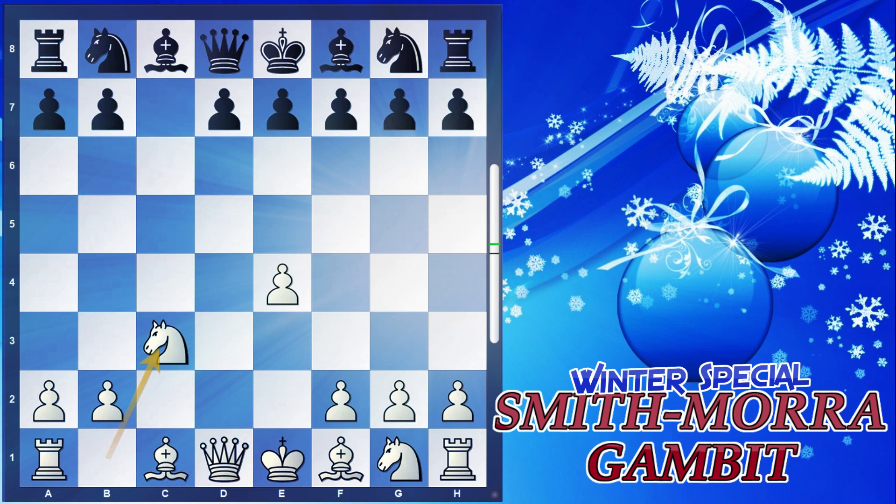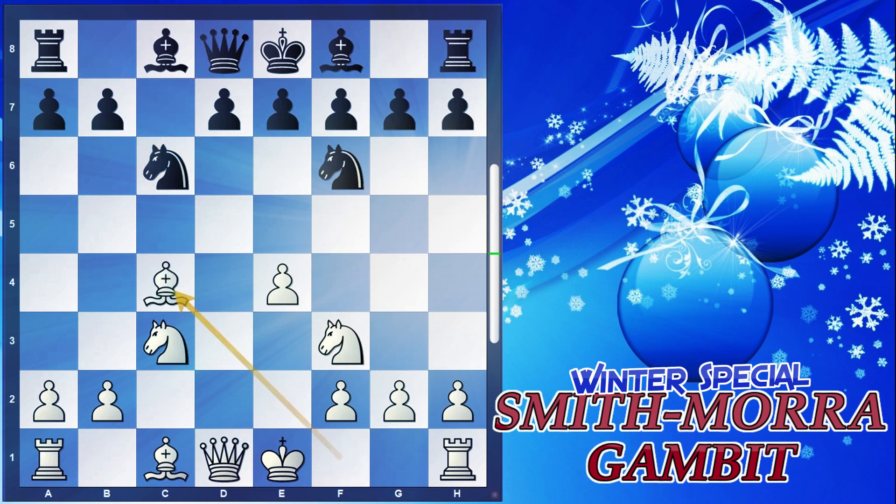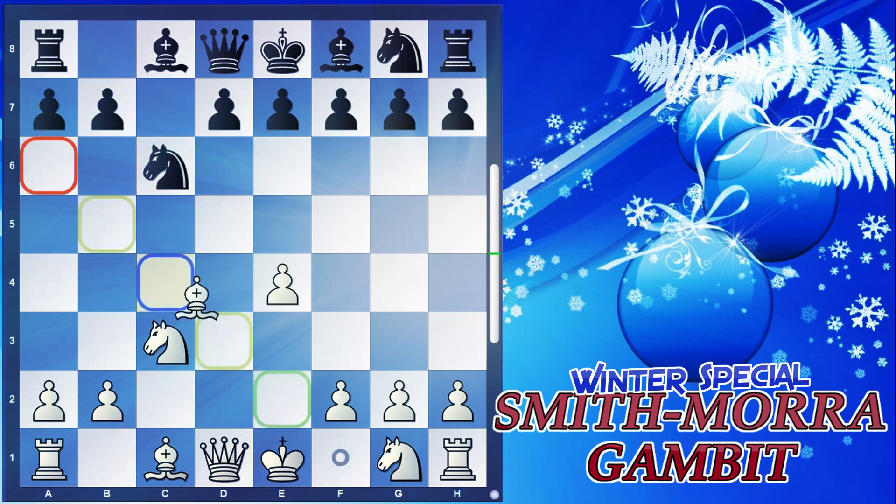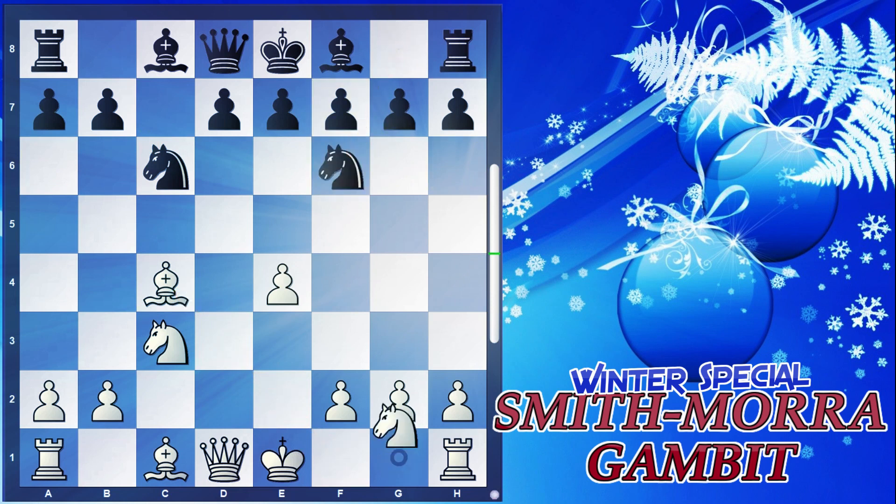Black mainly responds with the move knight to f6. We get the move knight to f3, knight c6, and then bishop to c4. This can come with various move orders. After knight takes c3, black plays knight to c6, we play bishop c4, knight f6, and knight f3. The main moves black plays are d6 or e6 — I'll be covering both these lines.